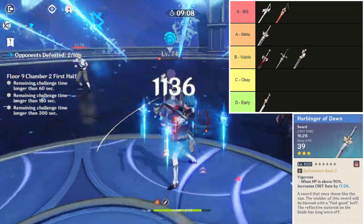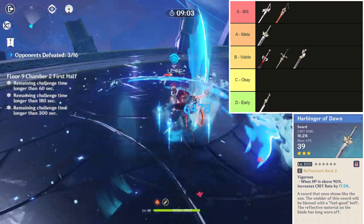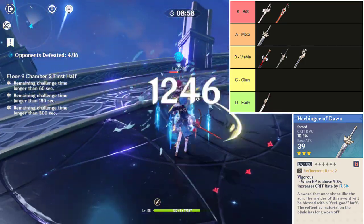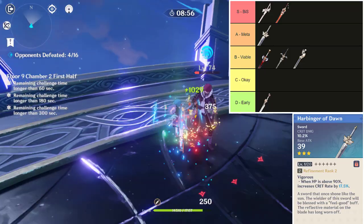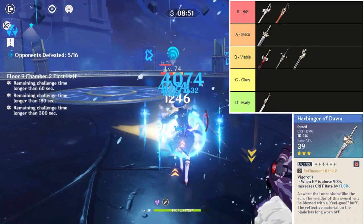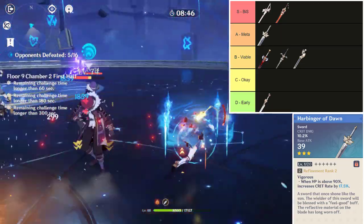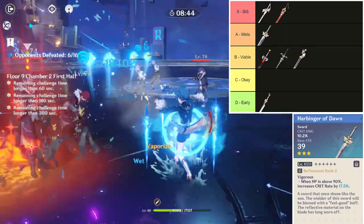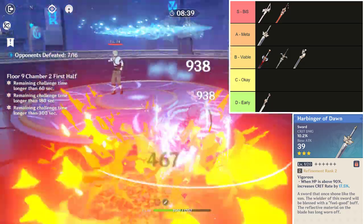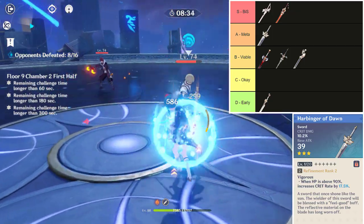The first A-tier meta weapon is the Harbinger of Dawn. Rank 5 Harbinger of Dawn's effect increasing crit rate by 28% completely makes up for it being a 3-star weapon with low base attack. Harbinger of Dawn also has a higher crit damage secondary stat than that of Blackcliff Longsword. You do not want to overlook this weapon just because of its low base attack, as when considering additional attack from the feather artifact slot, Harbinger of Dawn will have a much higher total attack to develop critical hits from. It does do slightly less damage overall than Blackcliff Longsword, but being a 3-star weapon makes max refinement and investment cheap.